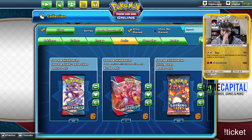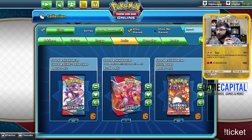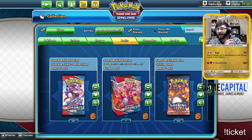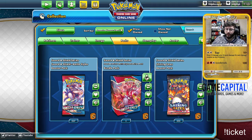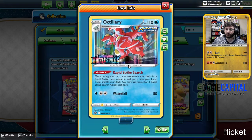We have Battle Styles and Shining Fates. What am I hoping for most out of Battle Styles? Probably the gold Octillery, mostly for deck building. With 250 packs I should get it, but we'll see. For Shining Fates I want the Applin line and the Inteleon line — I'll build shiny Inteleon any day of the week. Let's go ahead and bop into these. We got the Building Battle Kit first, and we got the Octillery line.